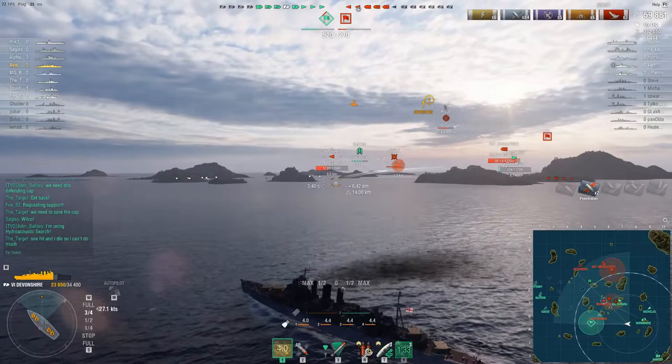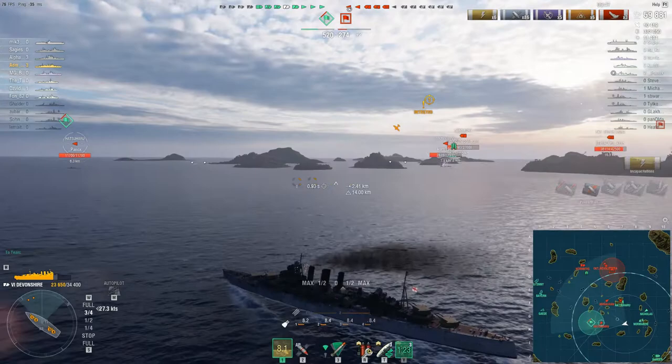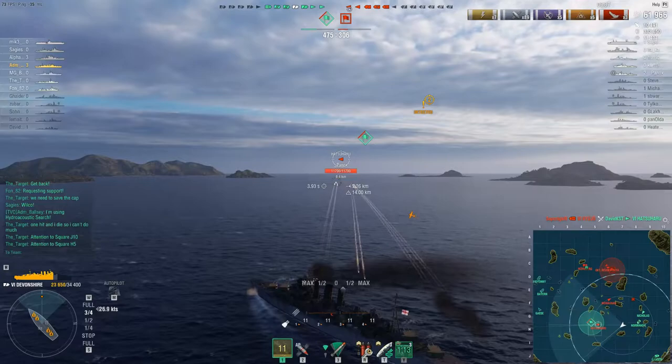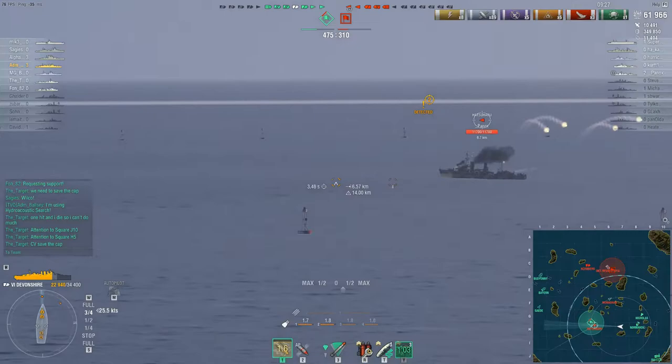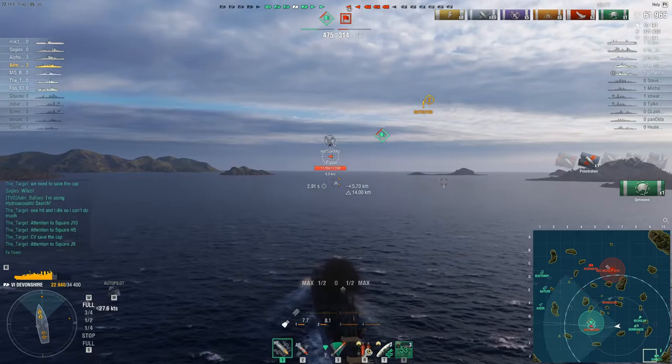It's situations like this with multiple destroyers in close proximity that I've been playing around with the hydroacoustic search — it does work quite well. Hatsuharu is spotted again. I did knock out the engine on the Monaghan but the enemy carrier has taken out our destroyer. Enemy Hatsuharu is maneuvering. At least I managed to get a reset and an incapacitation of some kind. With these floaty shells it's one of the few drawbacks with the Devonshire — it can be quite tricky to land shells on slippery maneuverable targets like Japanese destroyers.